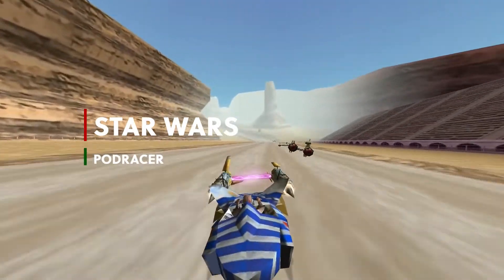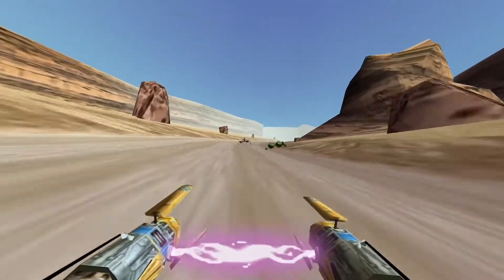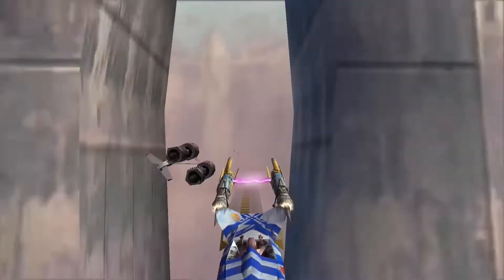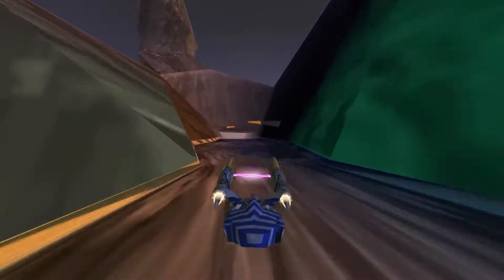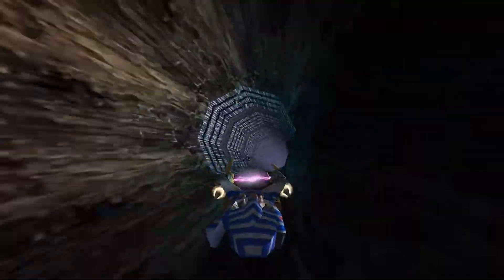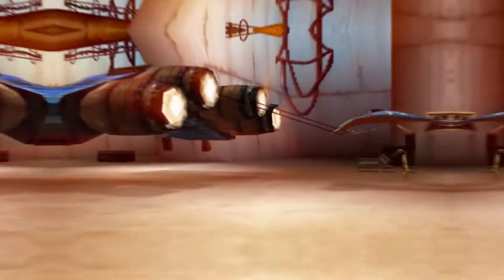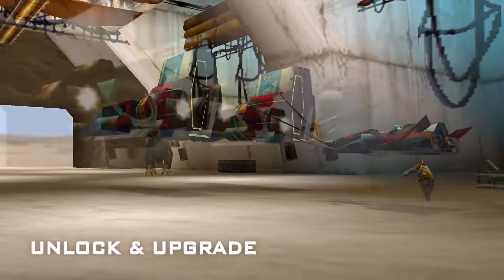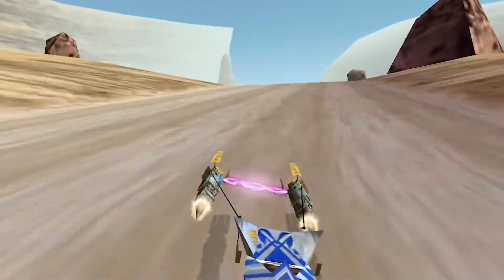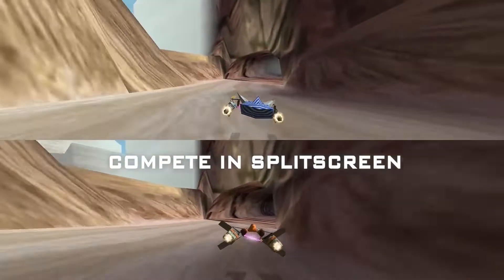Star Wars Pod Racer. One of the best sequences in Star Wars Episode 1 has to be the pod race, and both big and little kids alike wanted to try it out. The arcades had the definitive version with the little seat and the controllers either side, but the home console version was still plenty of fun. The game features all of the races and courses featured in The Phantom Menace, but it also adds some new courses and a secret cheat menu for all those retro gamer fans.